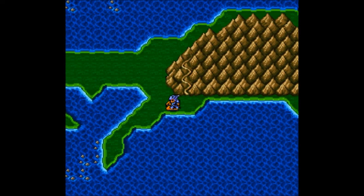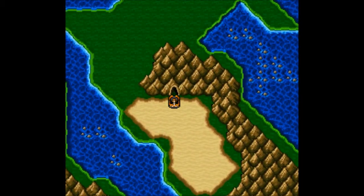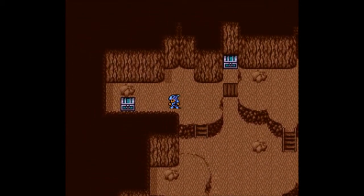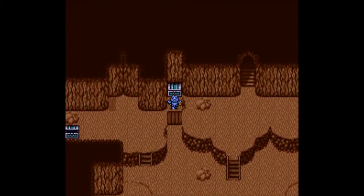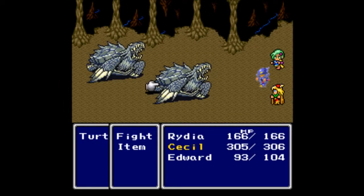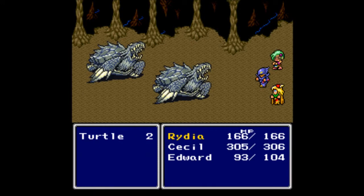I'm not a fan of Bards, not in this game, not ever. Let's go in here — this is the Antlion Cave. I'm a big fan of finding stuff; in particular I'm looking for the Sand Ruby. There's a treasure chest over here — we have turtles now, classified as lizards, so they're going to be weak to ice.